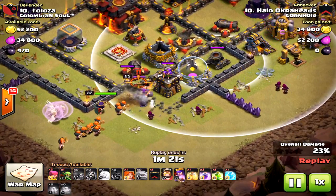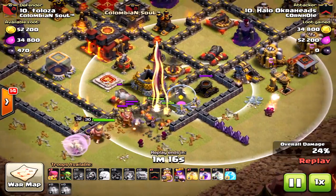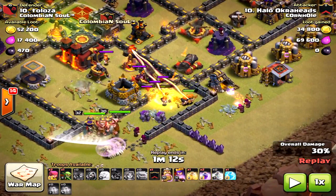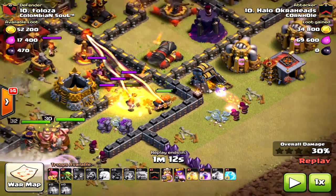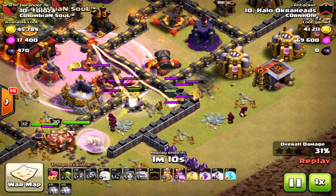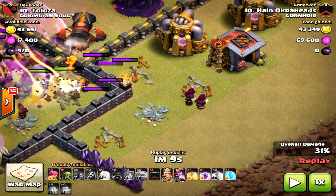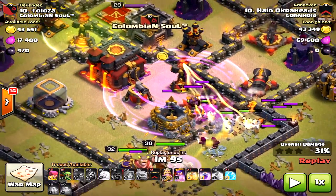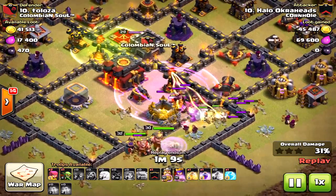The valkyries go to the king first, then the archer tower, and since there's no jump they go all the way to the cannon. At this moment I thought the raid was doomed — look at those valkyries going to the outside. But those wizards saved the day. If those wizards weren't there the valkyries would have gone around the entire base and it would have been a fail. That's the danger of not bringing two jumps.